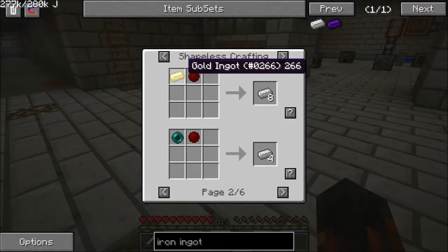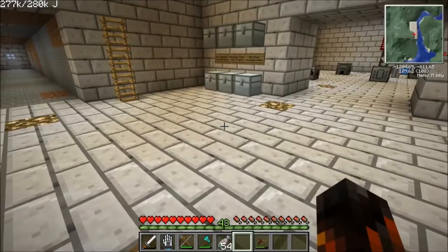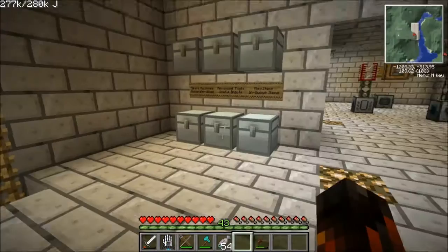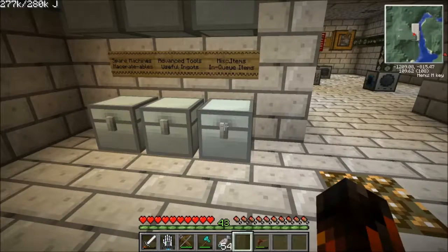Every one gold ingot gives me eight iron, which is definitely a good trade off. That's what I need gold for — I need all the more iron. The four refined iron is for electronic circuits, and the wiring — I have no idea what the wiring is for. For solenoids probably, now that I think about it.